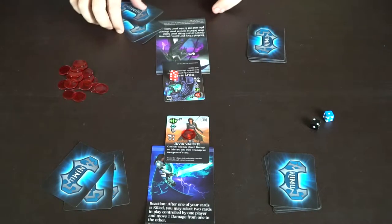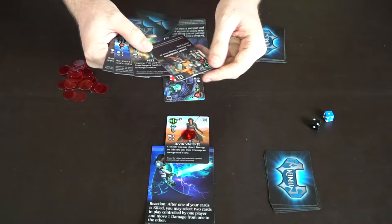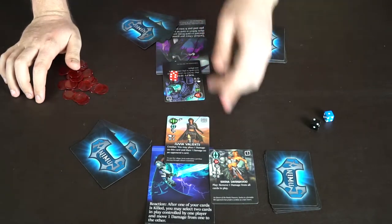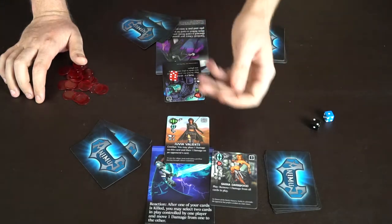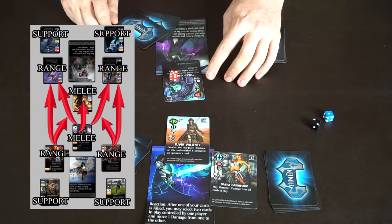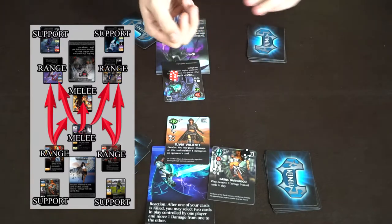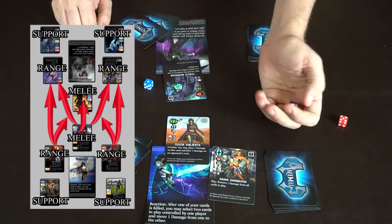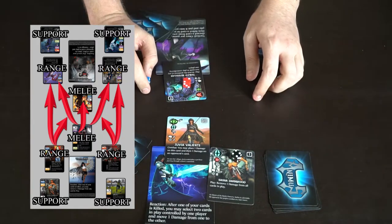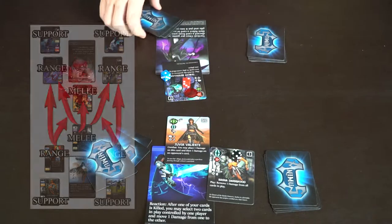After that I end my turn, optionally discarding one card and drawing one. The opponent draws a card and plays one that says: when you play this card, remove one damage from all cards in play — a great play here since it removes damage from their card. They then do a ranged attack: eight versus my six. Rolling off, they get a four and I get a two. With type disadvantage I roll an extra die, but they still win with twelve versus eight, so I take a damage.